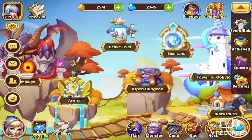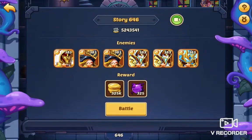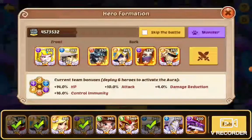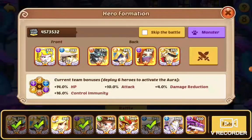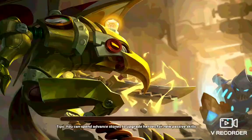Let's see the Tower of Oblivion and let's start on floor 646. My setup looks like this — double lock, ramen, Carrie and so on.